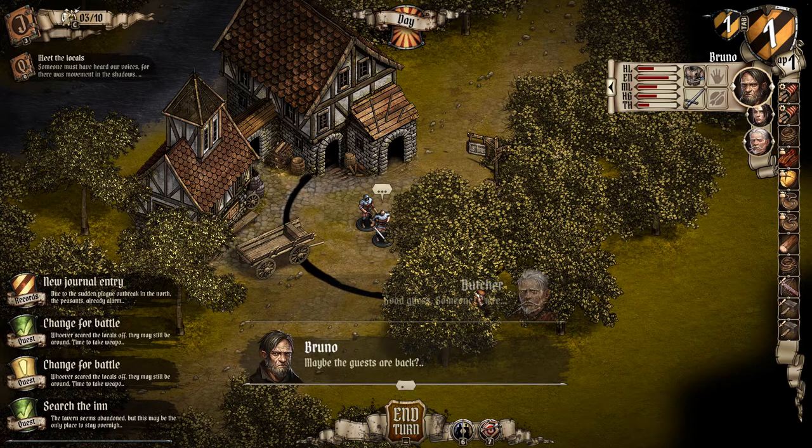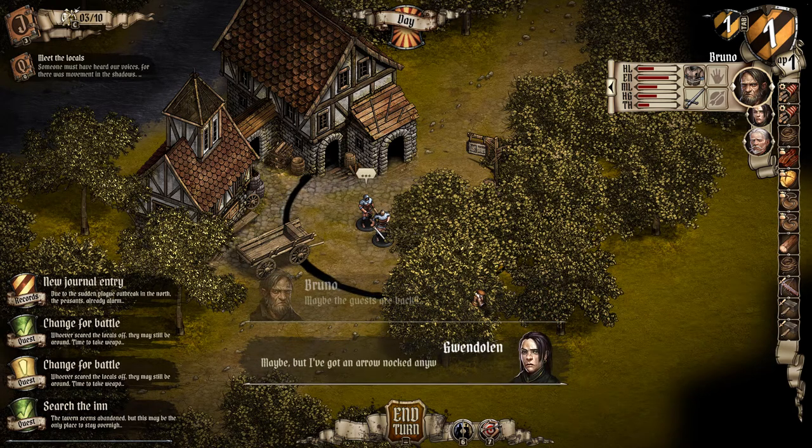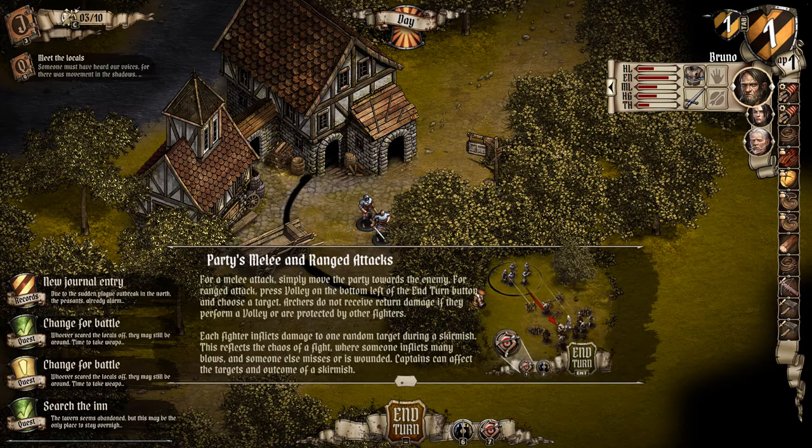Someone's here. Maybe the guests are back — but I got an arrow knocked anyway. Party melee and ranged attacks: for a melee attack, simply move the party towards the enemy. For a ranged attack, press volley on the button left of the end turn button and choose a target. Archers do not receive return damage if they perform a volley or are protected by other fighters. Each fighter inflicts damage to one random target during a skirmish — this reflects the chaos of a fight. Captains can affect the targets and outcome of a skirmish.